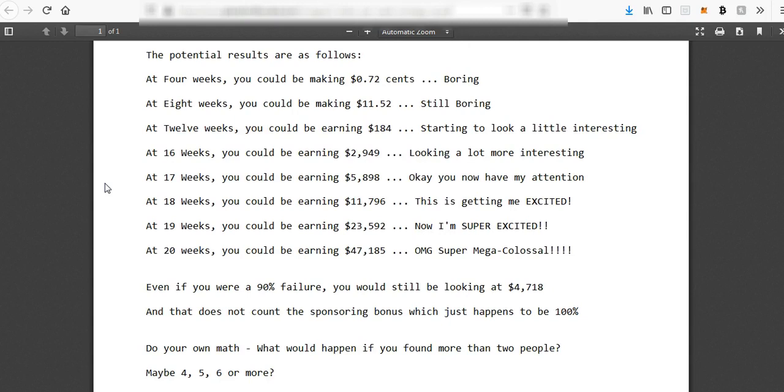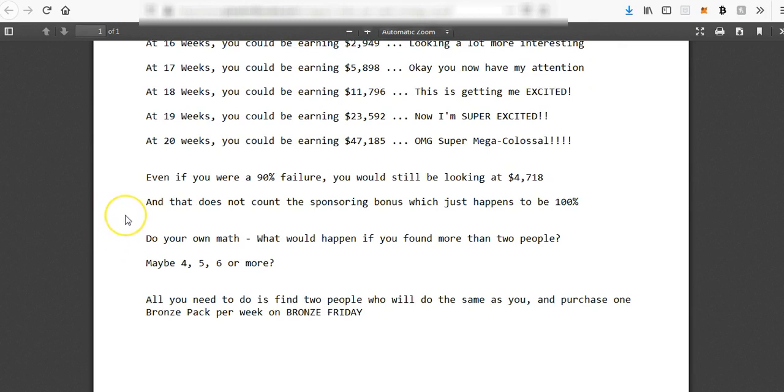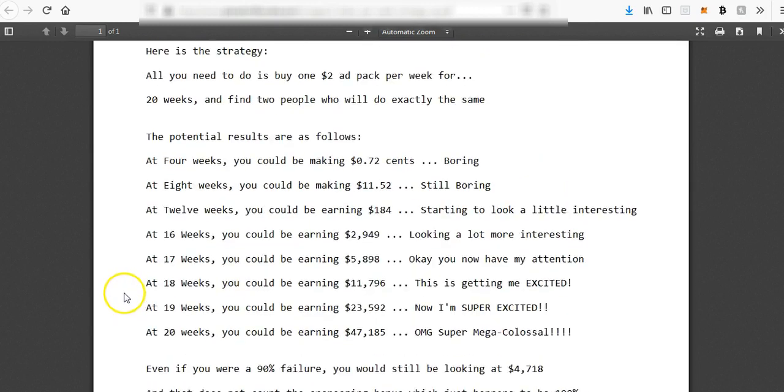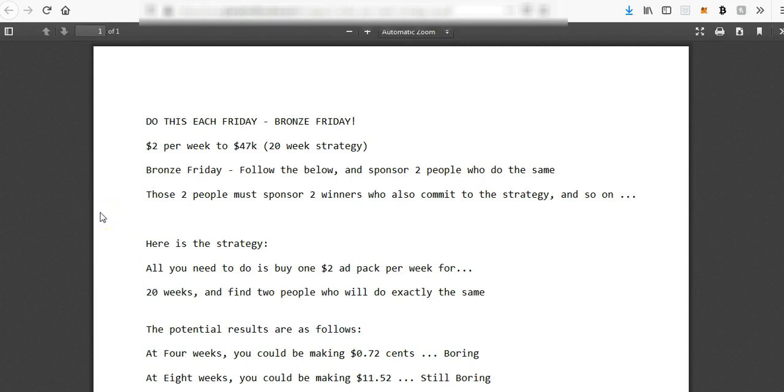At 17 weeks you could be earning $5,898. At 18 weeks you could be earning $11,796. At 19 weeks you could be earning $23,592. At 20 weeks you could be earning $47,185. Even at a 90% failure rate you'd still be looking at $4,718, and that doesn't count the sponsoring bonus which is 100%. Think about what would happen if you found more than two people — maybe four, five, six or more. I personally am committed to buying one ad pack per day, but this strategy only requires one ad pack each Friday.